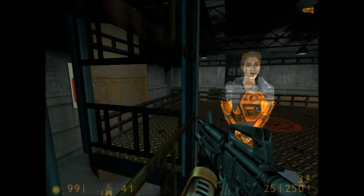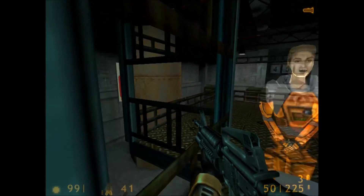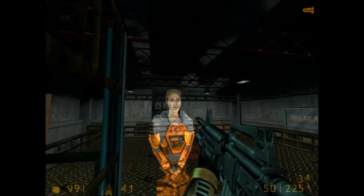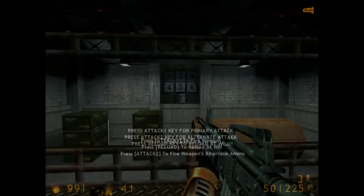You'll have to hit every target in order to complete the course, but if you miss the first time don't worry — it will come around again. Try to reload during pauses rather than waiting to run out of ammunition at a critical time. To fire your grenade launcher, use your alternate fire button. Certain targets will break only when hit by grenades. Commencing sequence in 5, 4, 3, 2, 1.